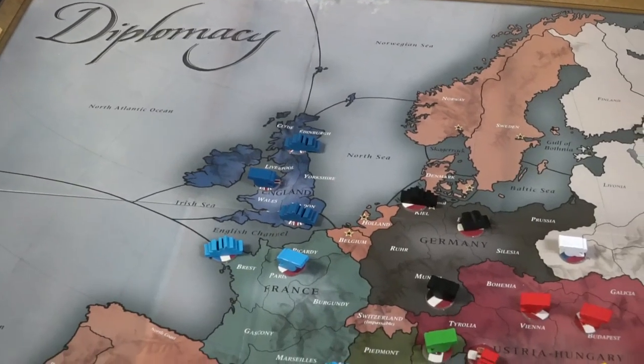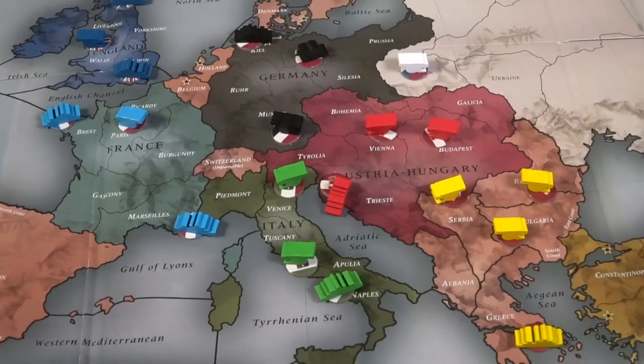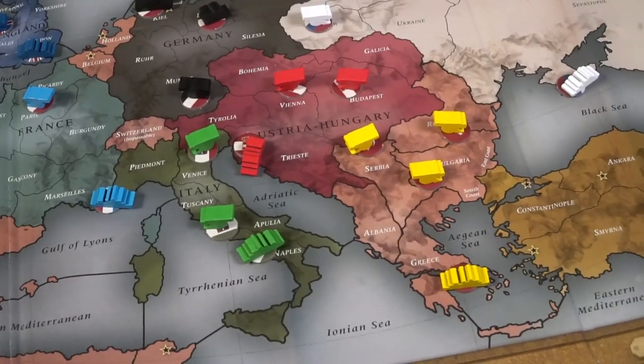Each of the different countries are vying for control of other players' territories as they move in slowly, year by year, trying to take new territories and gaining control of access points that will generate them more units for the next year phase. As you move through, you're going to be doing a certain number of phases in each round — consisting of spring, fall, and winter, each with their own set of phases where you'll negotiate, write down orders, then execute the orders all at once. Finally, you'll resupply, but only on winter.